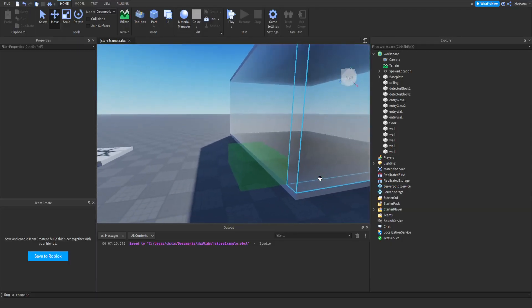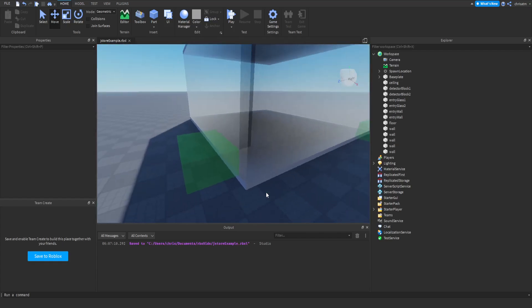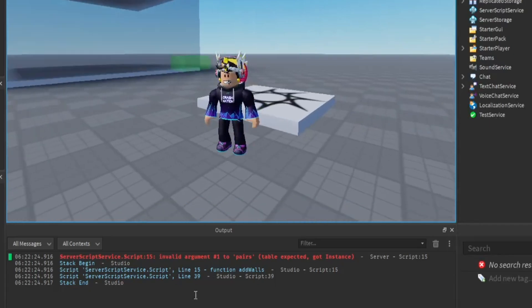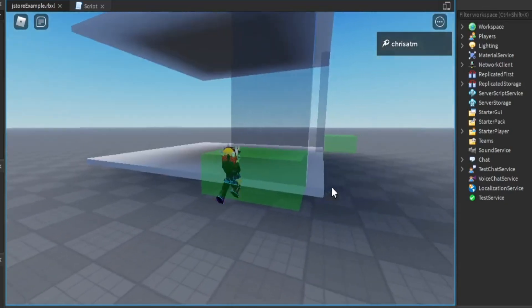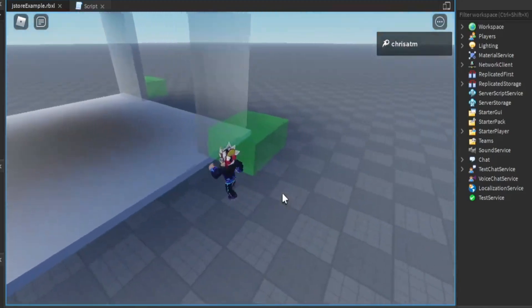When the character runs into this block, we're going to have something print out in the console that says whatever part is touching it. Wrote a quick script with a function. When we touch the detector block, all of the walls should get destroyed. Let's see if it works. So we have our first error and I don't even know what this means. Perfect. Let's go run in and see if we get our walls deleted. Boom — walls are deleted. It only prints once, and now we can get into the J-store.